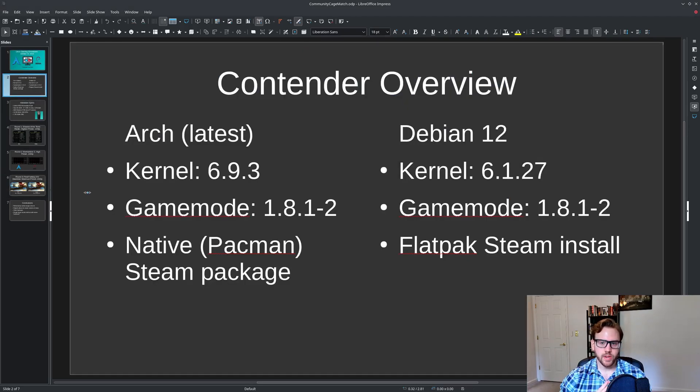Just to give you an overview of both sides: this is the latest version of Arch running kernel 6.9.3. Both installs have the same version of game mode — surprisingly, the version of game mode in the Debian distro is the same as in Arch, since it's not updated particularly often. The big difference is that the Arch version is using the native Pacman Steam package, installed natively through Pacman. On the Debian side, I went ahead and installed Steam through Flatpak, which is really one advantage Flatpak gives Debian.